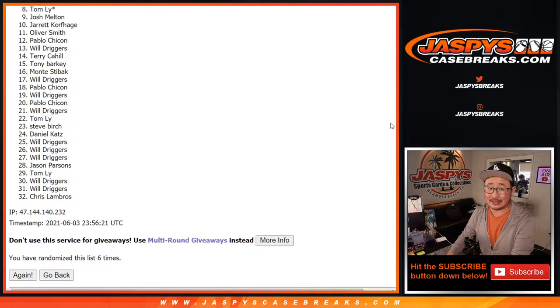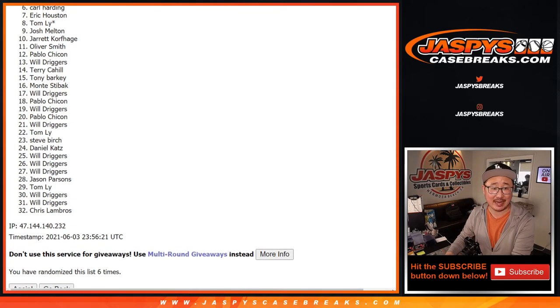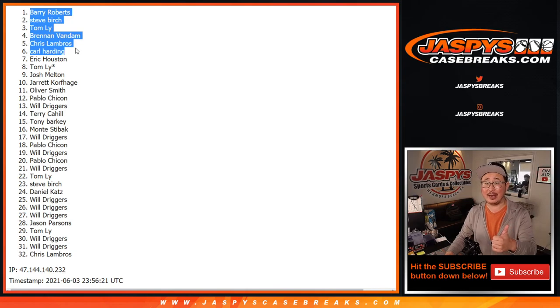Now from seven on down — Eric Houston, so close but no cigar. But from seven on down, thank you very much, I appreciate everybody giving this a shot. We do have to do one more of these, so if you want to give this another shot, it could be in Brakesville pretty quickly. jazbeescasebrakes.com. Sad times for this group, but very happy times for the top six: Carl, Chris, Brennan, Tom, Steve, and Barry Roberts. Happy times for the top six. Thanks for getting in. I'm Joe, I'll see you next time. Bye-bye.